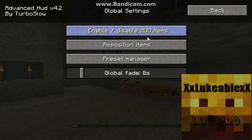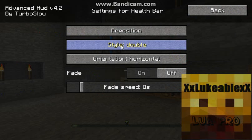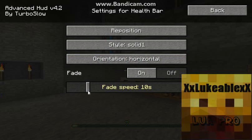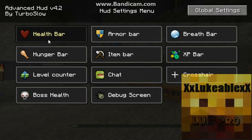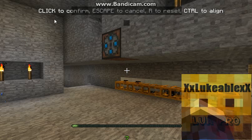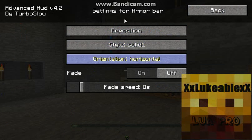I went back to default, and I want to change where all my things are. I went ahead and put fade on, then I went to the hunger bar. I'm going to put fade off actually, because it really peeves me off. Reposition — I'm going to put it there. I went ahead and customised it to a nice one.